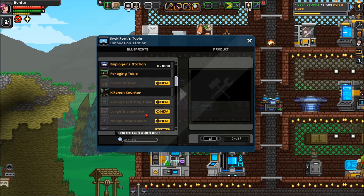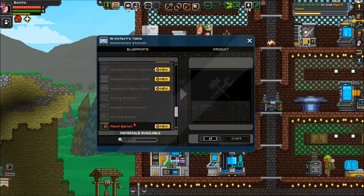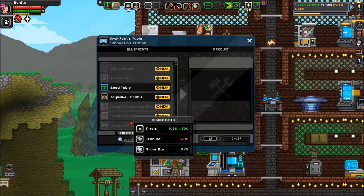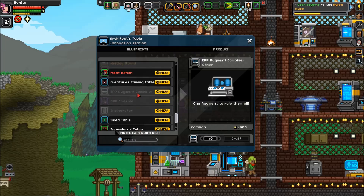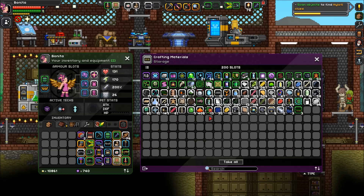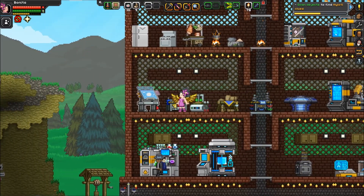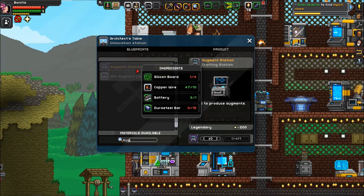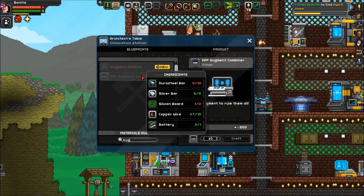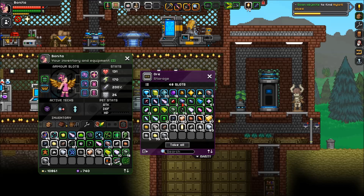For one last thing before we end this video — the Augment Combiner. For this we need Durasteel, Silicon Board, Copper Wire, and Batteries. Let's type in Aug — the Augment Station! I need Silicon Boards and Durasteel. That shouldn't be too hard. To make Silicon Boards, we need silicon, which I should have somewhere. Here we go — got silicon. How many can I make? I can make 20, so let's make 10. I can make quantum processors? Oh! And AI chips, Power Core is unlocked. There are so many things I can craft right now — this is amazing!